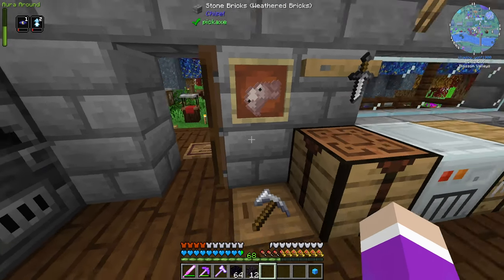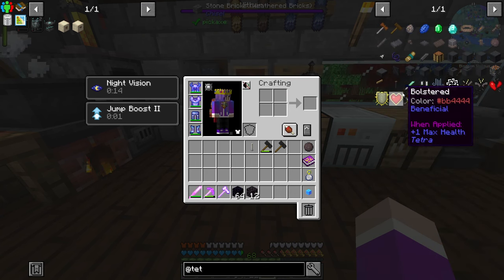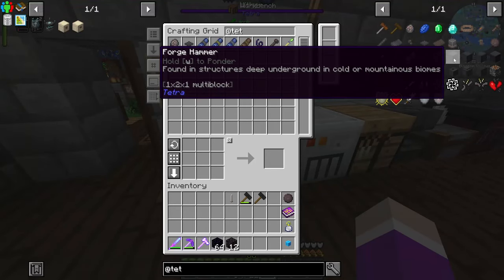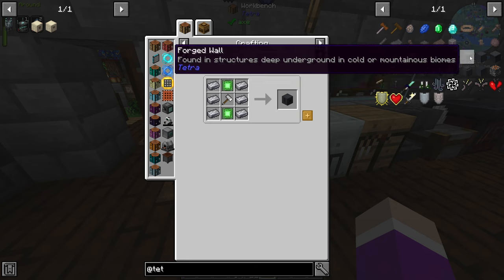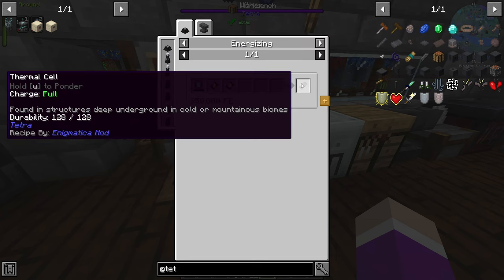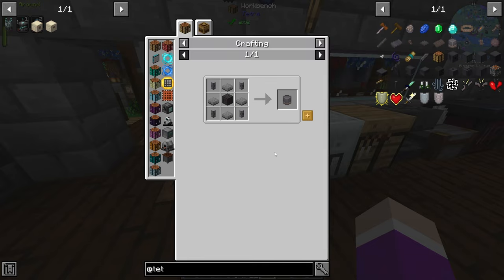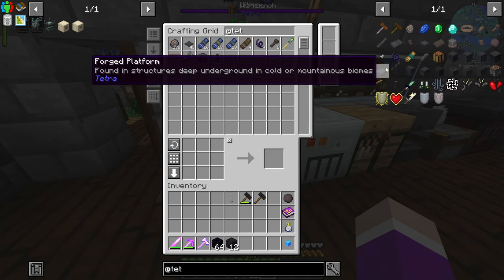We can actually make the Tetra forge hammer. I don't think we can make the forge workbench, but it does work if it's above this workbench. We might have to make this if we cannot find it underground — and we actually can make it right now, we have everything for it. But to run it we're going to need a few tools — these thermal cells. The thermal cells are full power charge. It would be nice to find the dungeons, because there are upgrades you can get, like this combustion chamber.